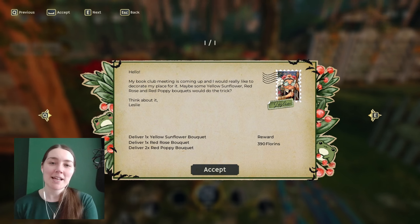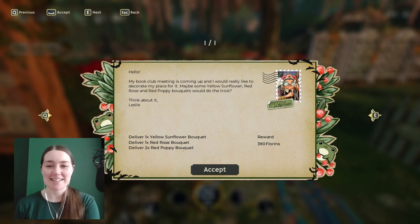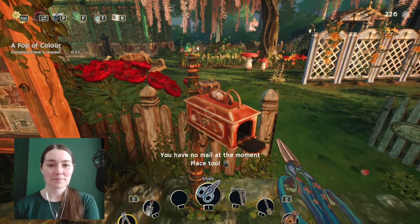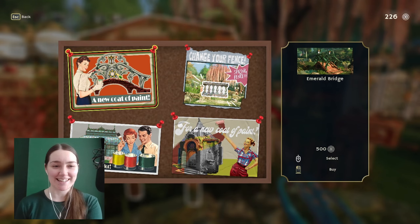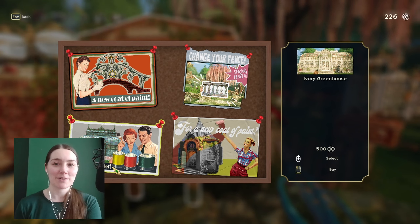We have post - it's from Leslie. Her book club meeting is coming up and she'd really like to decorate her place. Maybe some yellow sunflower, red roses and red poppy bouquets would do the trick. That's 390 florins, not bad. We'll do that for you, Leslie. Let's have a quick check on the board - choose a new colour for the greenhouse. We can do ivory greenhouse, emerald bridge, a Greek fence and a black shed. I don't want to do any of that right now.